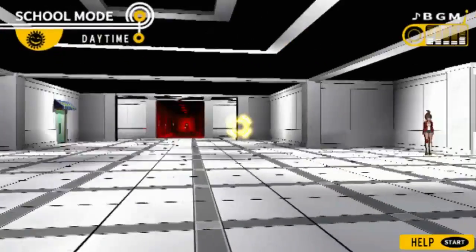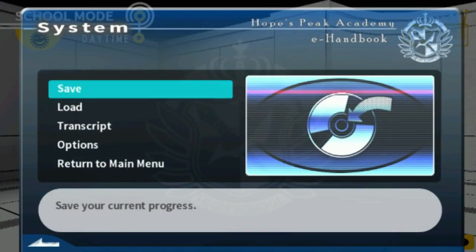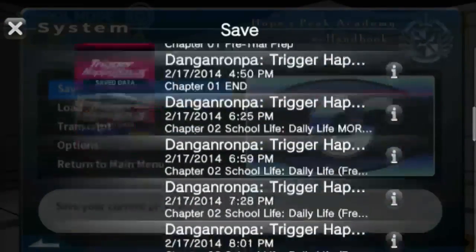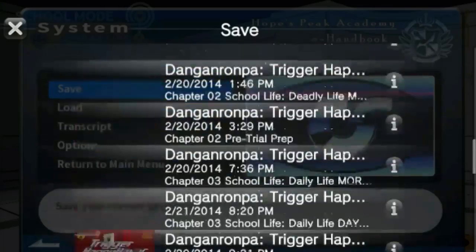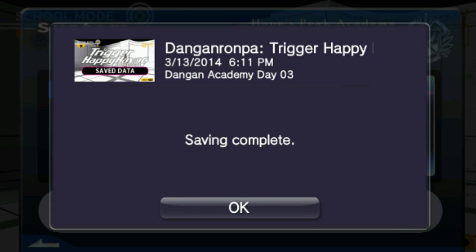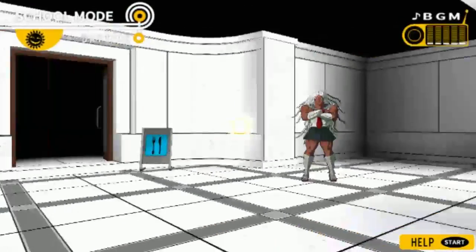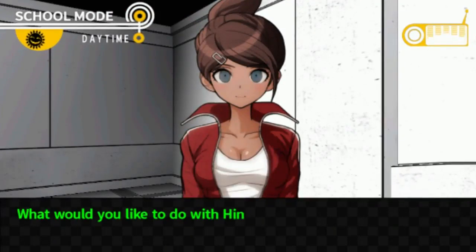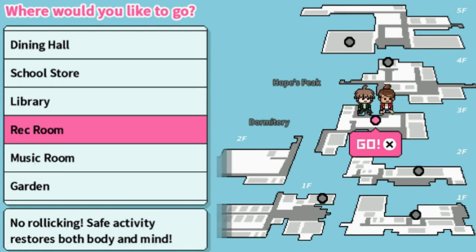We talked to Hina already. We could probably go on a date with Hina. Let's actually make a different save here — oh, I can't even make any new saves. I saved in all my slots, but we can save over an older one. Let's save over the first file. Let's go ahead and see if we can go on a date with Hina. Use a trip ticket — safe activity, restores both body and mind.